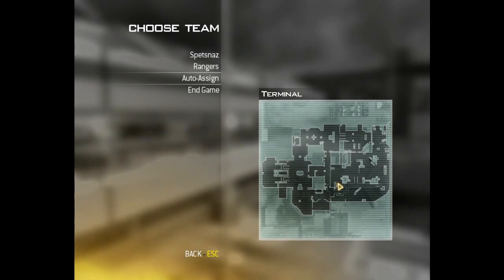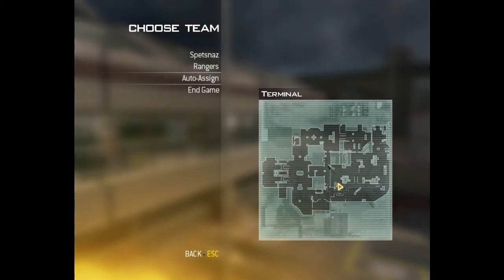Over here in this section, we've got the lounge, which is connected by escalators that takes you up to a connecting area between the glass hallway and the Burger Town area. Burger Town is that fast food restaurant right here, which a lot of people like to hide behind, hide around, or hide in the kitchen of.